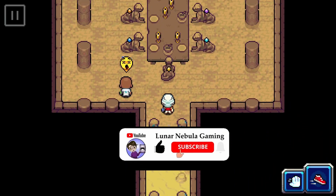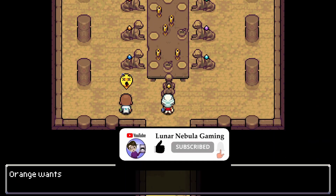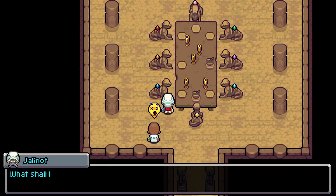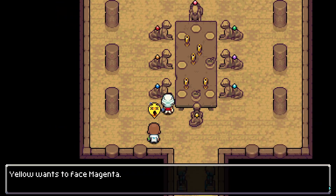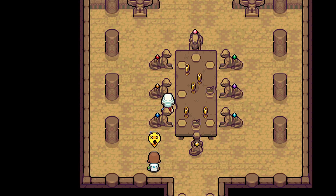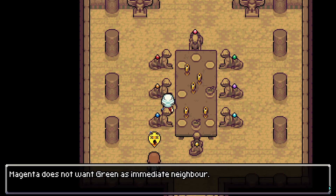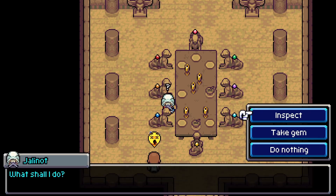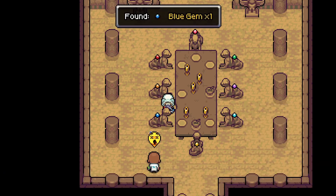Let's inspect these once more. Orange wants red as an immediate neighbor — we have that. Yellow wants to face magenta, which I think we've got. Magenta does not want green as the immediate neighbor, that's the issue. So if I move blue and turquoise with red and green, I think we're good.